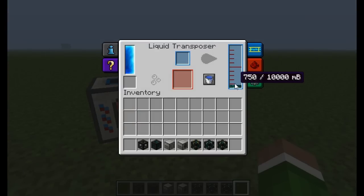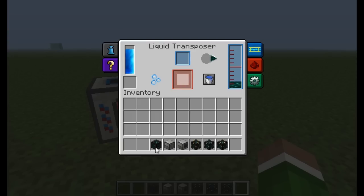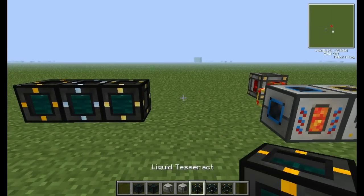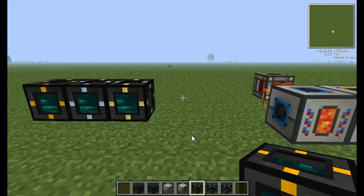As you can see, that is just building up. So what you do is you put your Tesseract frame into the Liquid Transposer, and then once the Molten Ender is all the way into the frame, it will give you the Unattuned Tesseract. So once the Molten Ender is done being filled into it, there you go, that's the Unattuned Tesseract. Now these Unattuned Tesseracts can then be specialized into the Liquid Tesseract, the Item Tesseract, and the Energy Tesseract.